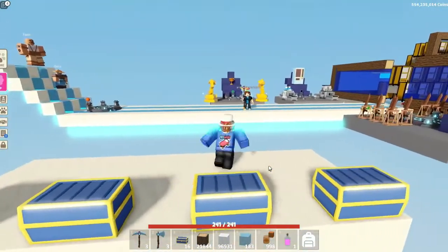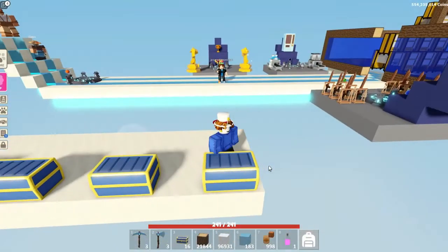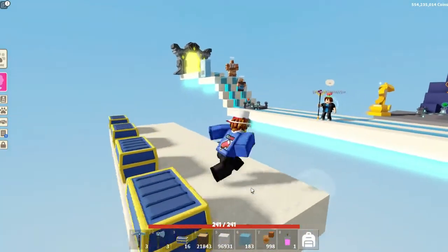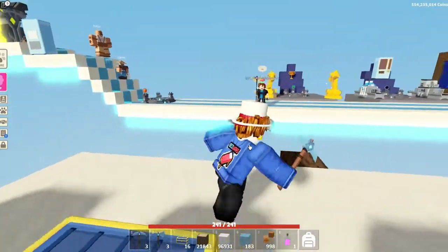We have our first person here and he's going to type in the chat which one he wants. This is one, this is two, this is three, and this is four. He wants to eliminate one, then three. Final choice is four.